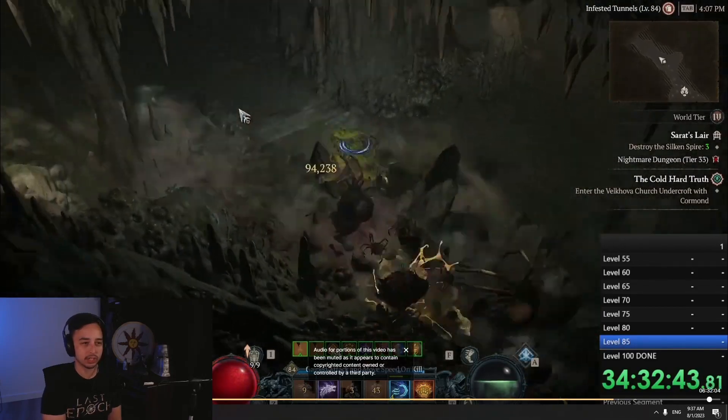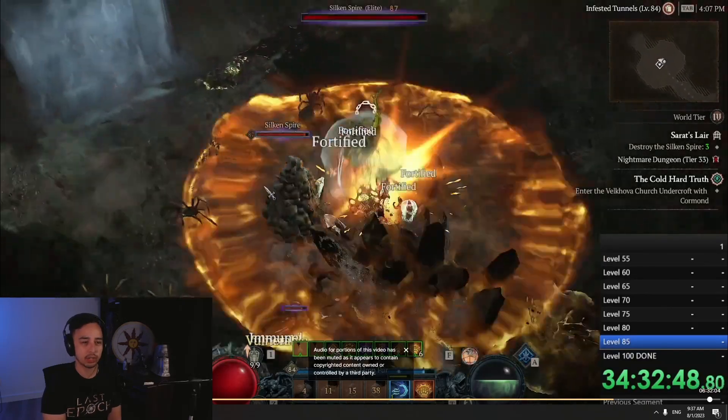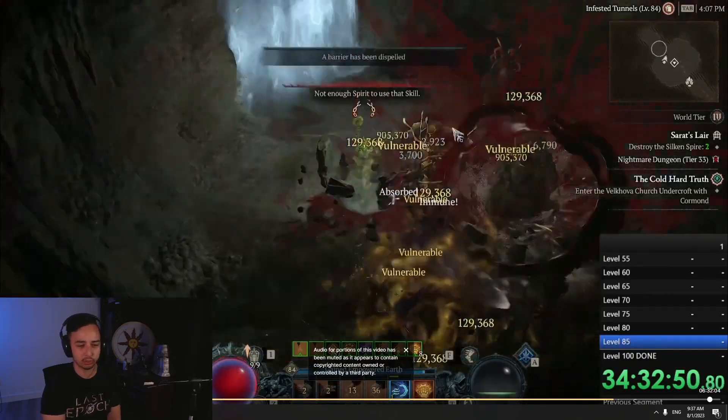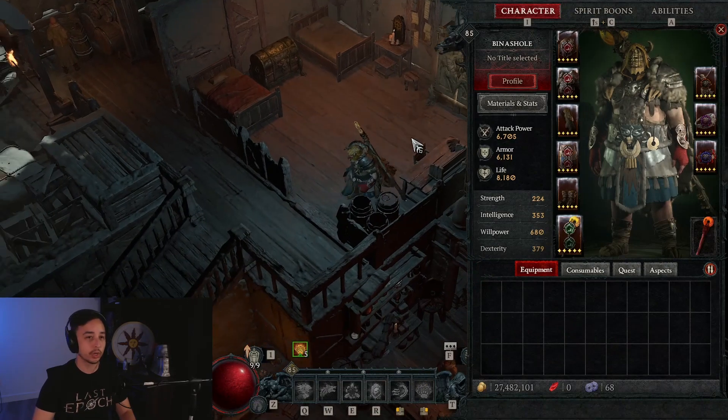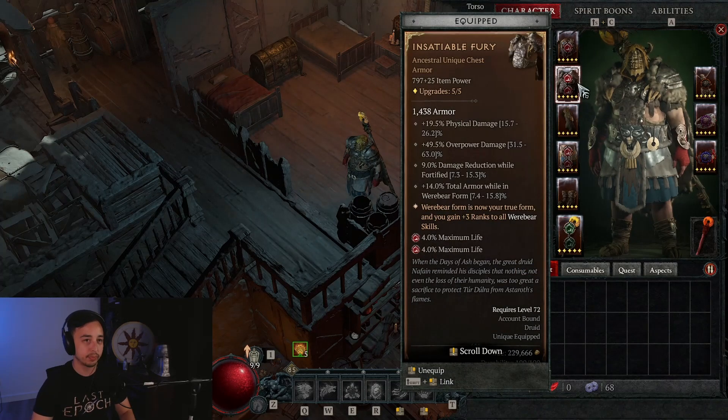That's pretty much the only changes we've made from level 79. We'll go into the skill tree, paragon board, and everything. Here we are in game — we'll go over the aspects that we need. You need the quicksand aspect to get the slow with earth skills, which will synergize very well with some other things. On your chest piece I'm using insatiable fury, but you could use a defensive chest piece with the disobedience aspect — I'm using insatiable fury only to get access to more damage to speed farm a little bit more.